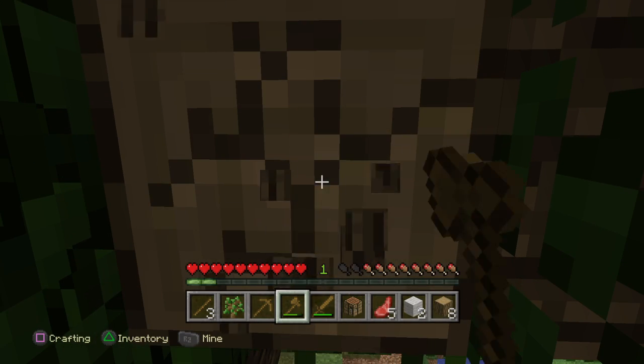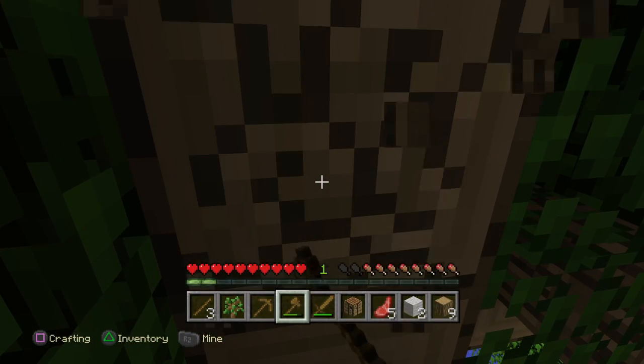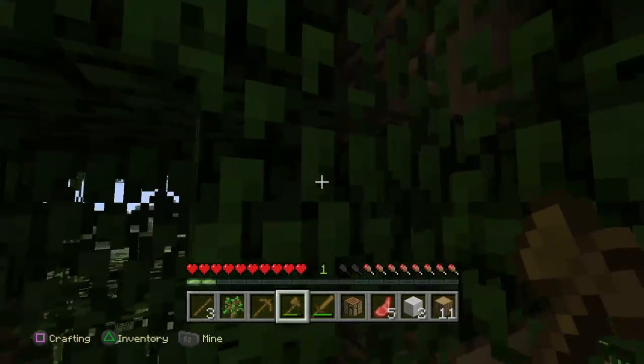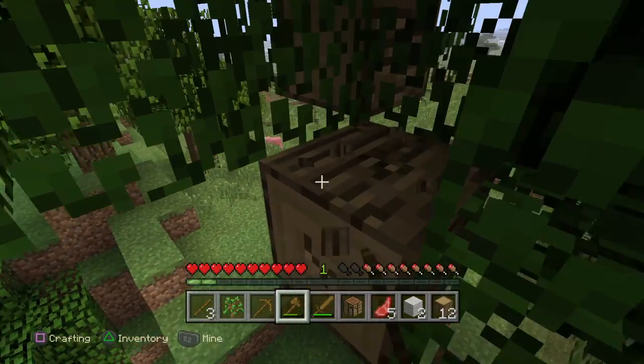You'll see that the leaves start to disappear. The items they drop you can pick up — they'll either drop apples, saplings, or nothing. Saplings are the most common, but apples are common too.